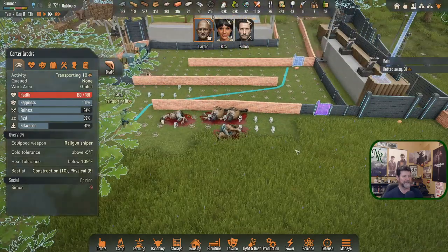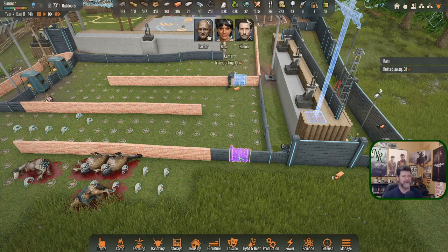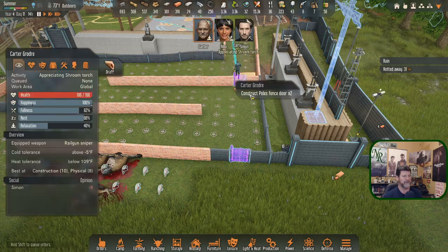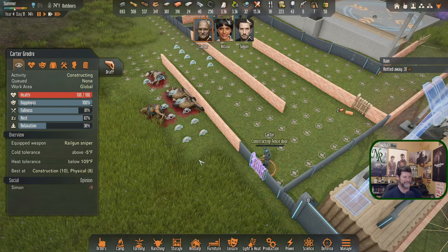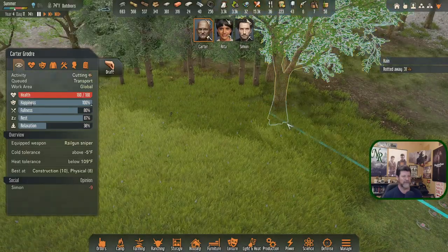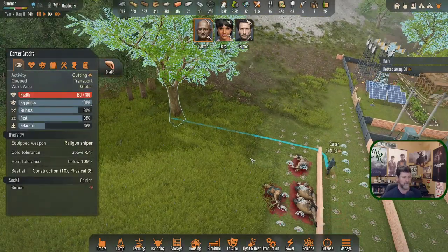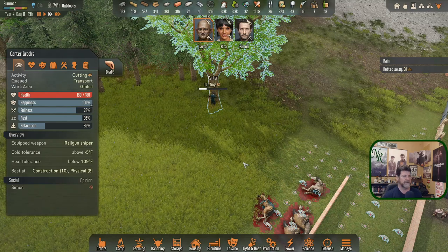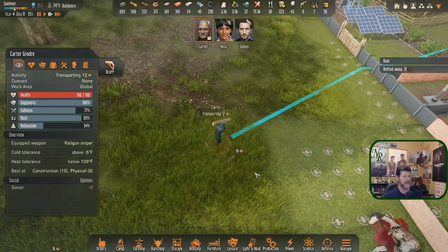It's like pulling teeth. Okay, you're going to do that then you're going to start building. We're going to construct. Oh, you did two in a row, okay. Then let's have you take this one down as well. That's good enough — then I'll have you haul wood one more time to the tower, and you will not have to make this trip again as soon as you've appreciated your shroom torch.